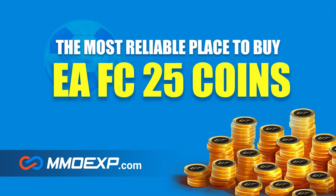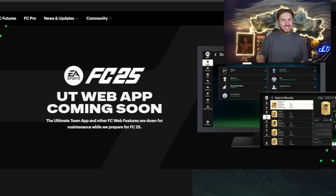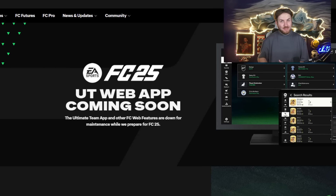The web app is nearly here for FC25, and today I'm going to show you how to get the best start for the new Ultimate Team. For cheap and fast reliable FC25 coins, check out MMO EXP — the link is down below — and use the code MATTHD for five percent off all of your orders.